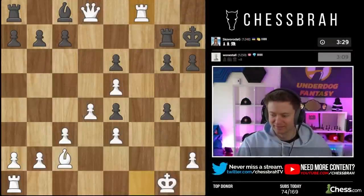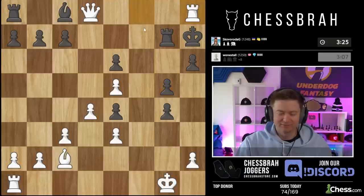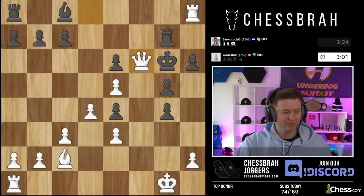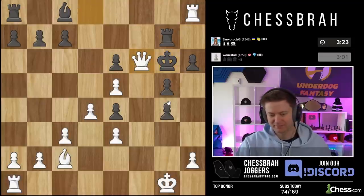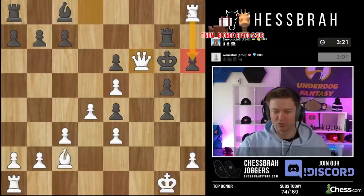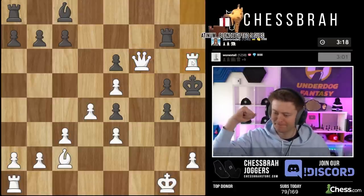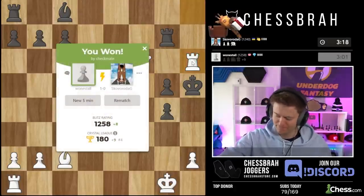I tried to tell you — get him out of here, we've got to chase him down. Bishop takes, he's going to run away. How do we get him? Check and mate with the rook of course. Double KO! That's another 20-move win. We're in these guys' heads.